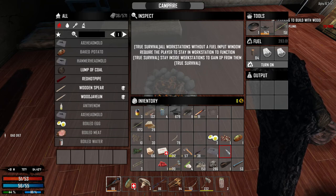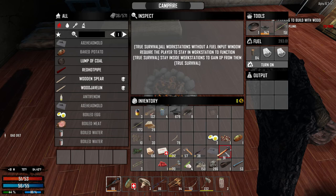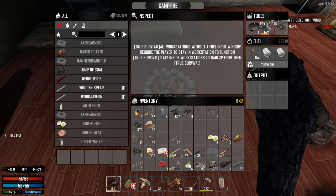So, in the last episode we managed to find ourselves the Claw Hammer and the Cooking Grill. So I've made a bunch of food.